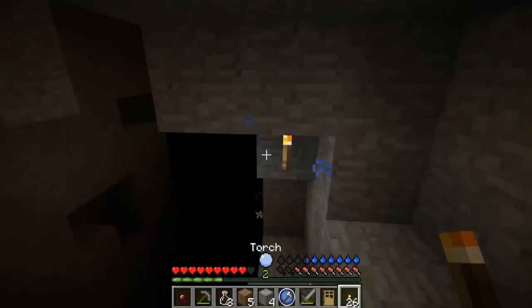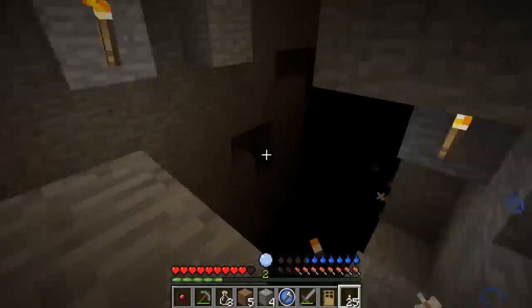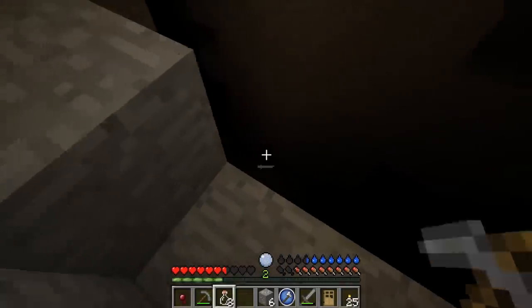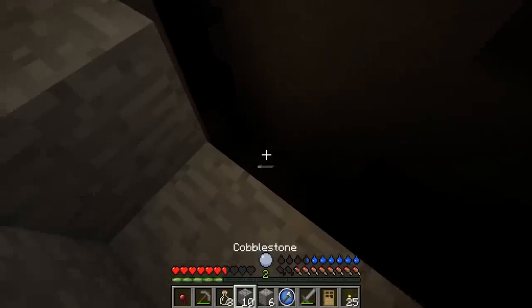I think there's a zombie. Yeah, that's a ravine. Jesus, the arrows — that is so terrifying. I don't know, should we just go for it? We should just make a pro gamer move.